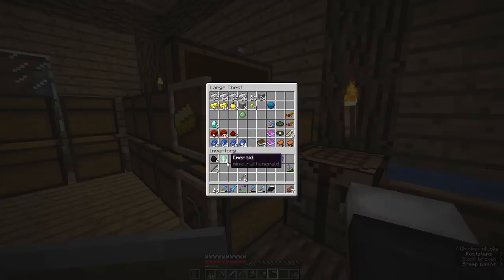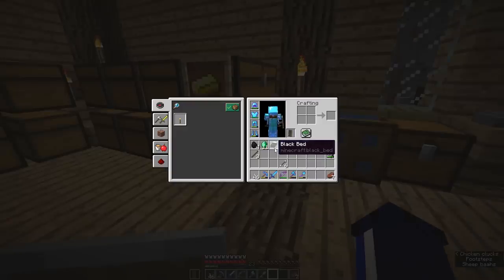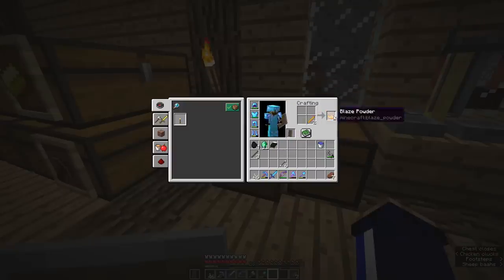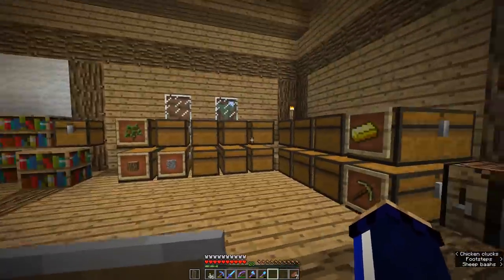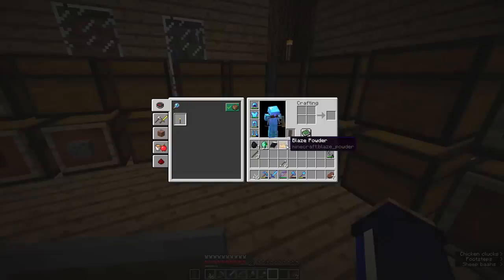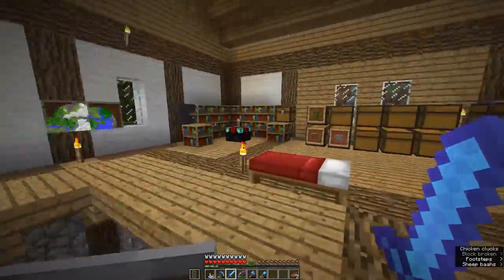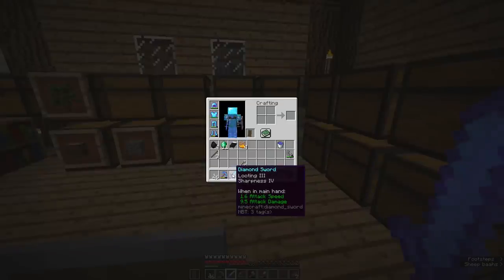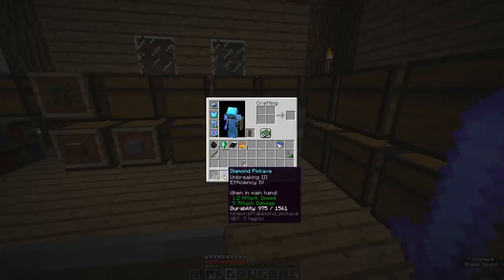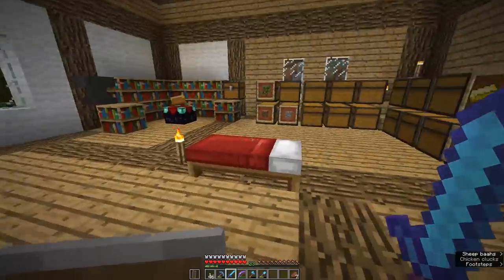We're going to bring a little bit of stuff with us and leave some behind. I've already put the lapis and books in this chest. I'm taking these emeralds because they're used as currency for trading with villagers. I'm taking a bed, but I'll try not to use it because on the way I'd love to encounter some Endermen. The reason I want Endermen and am taking Blaze Powder — I'll break these Blaze Rods down — is that one of the next steps requires crafting Eyes of Ender, which need an Ender Pearl combined with Blaze Powder.